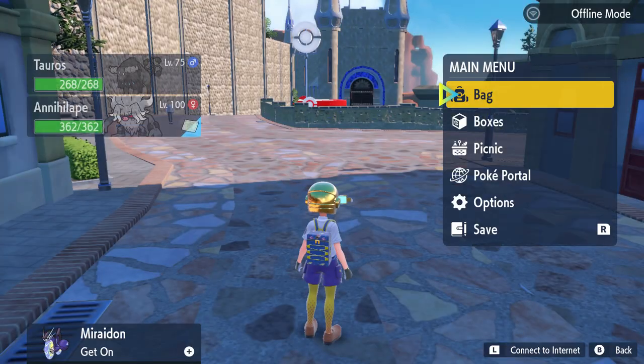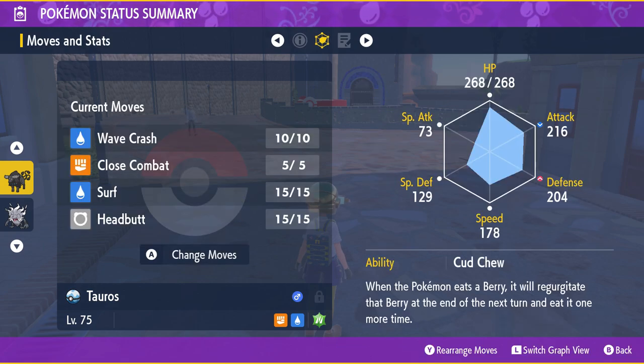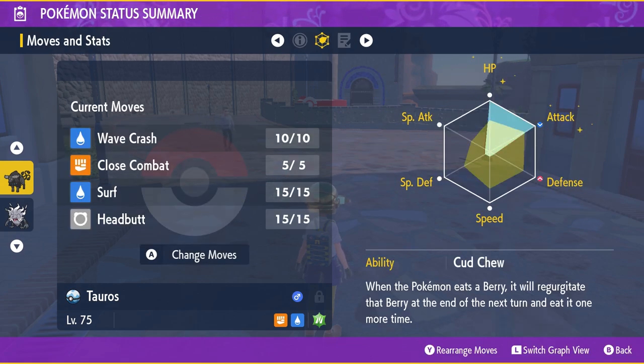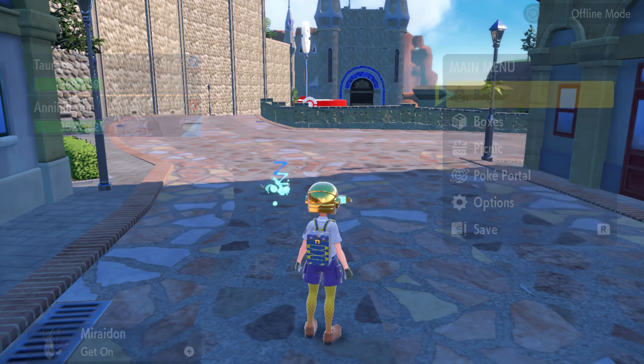Now if you check the graph view, you can see that HP and Attack are shining. That means they have all the maximum effort values.